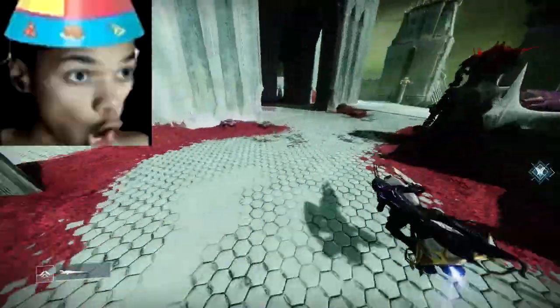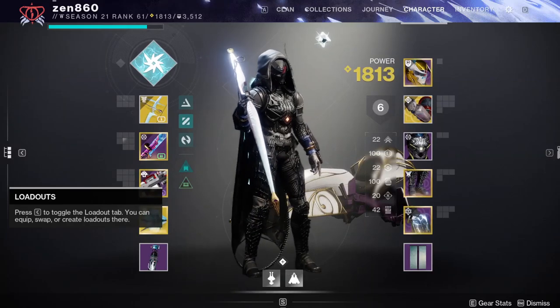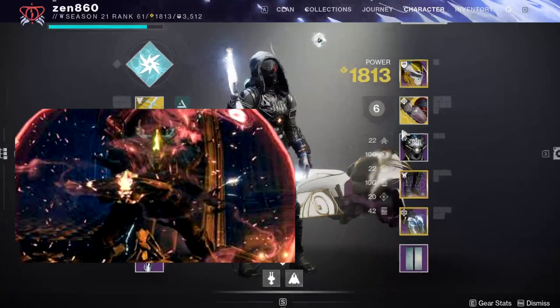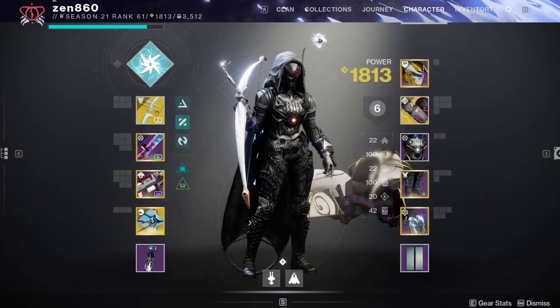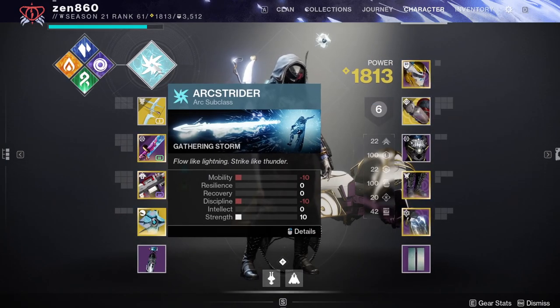What's good guys, it's Zen. Thanks for choosing my channel and let's hop right into today's guide. Now for today's Lost Sector, we're going to be dealing with Barrier and Unstoppable Champions. For the build today, we're going to be using my Infinite Grenade build with Shinobu's Vow and Arc Hunter.